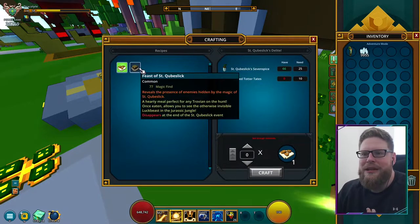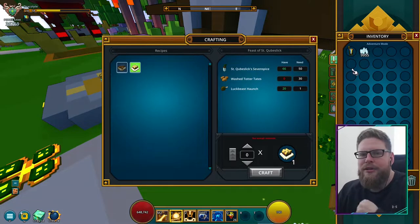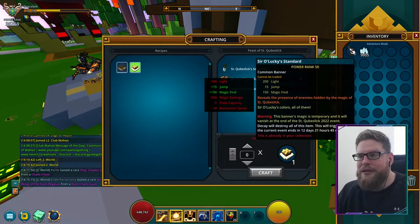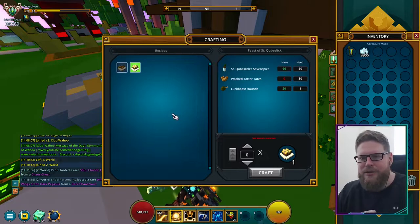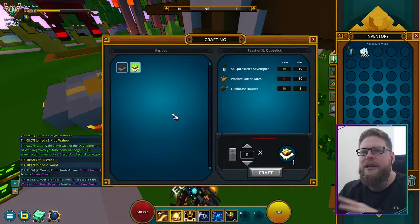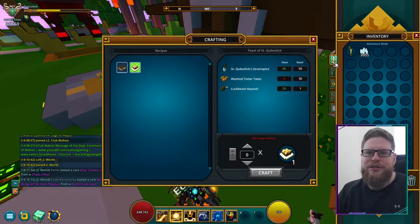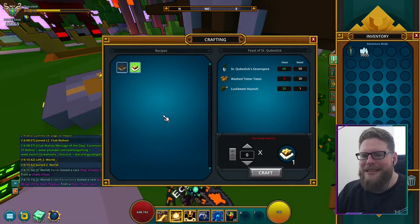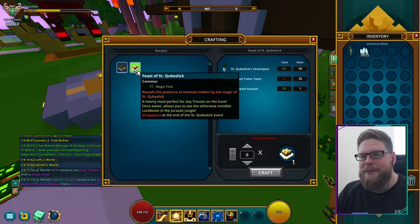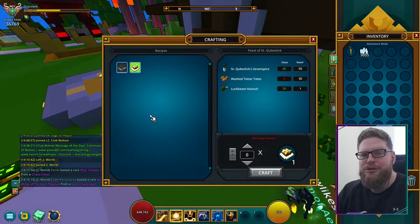Once you acquire the banner, you don't have to keep crafting the food anymore. The banner replaces the food, so it shows you everything you need to see — except for the NPC. I'll explain that later. The banner basically replaces steps one and two, so if you have the banner, you can skip those entirely. You can see the treasures and the beasts with it. But step two is just to acquire the Feast, because now you can get the treasures, get the coins, and the coins are important. So let's move on to step three.